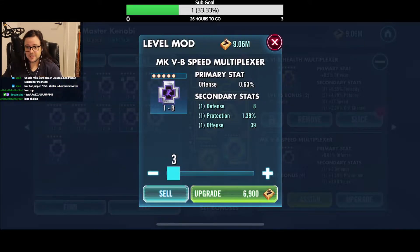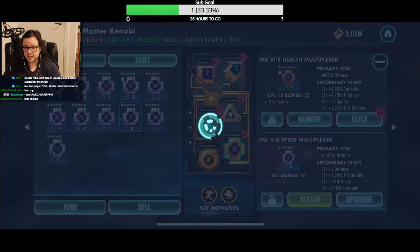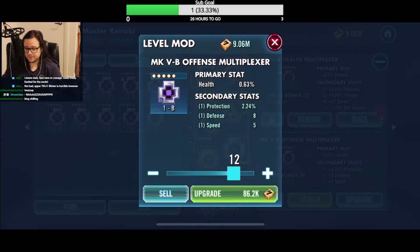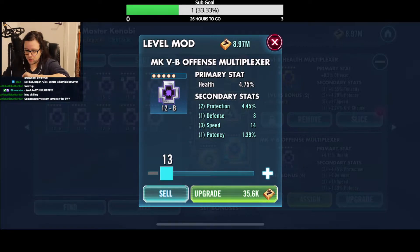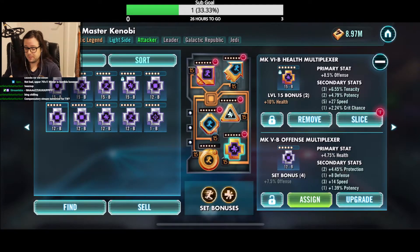I'm just working through and taking these up to see that last secondary. If there's no speed I'm just getting rid of it. Now, if you're unaware of how the DSR bot works with the mod score — when a mod hits 15 speed for the first time you get a little ticker that goes up on the DSR bot, and when it goes to six dot you get another ticker. So even if this doesn't hit when I take it to gold, I'd still slice it to six dot because it gets me a bigger ticker on the mod score.